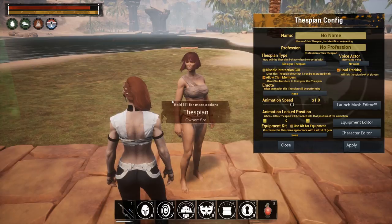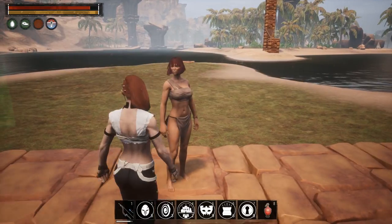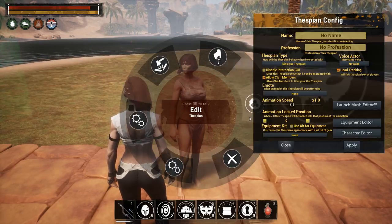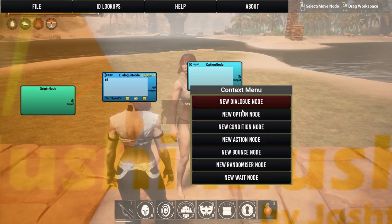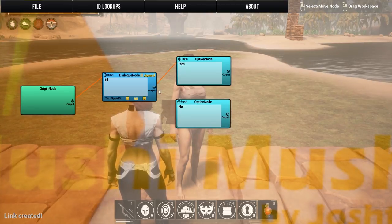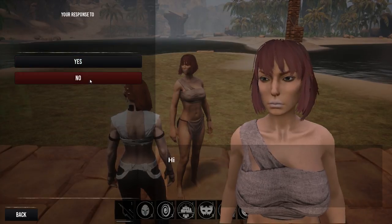Now that she's a Dialogue Merchant, hitting E always triggers dialogue. To edit her again I have to hold E and go to the edit menu. Let's launch the Mushi Editor again and look at the Option node — these give players options on the left side to select. We'll add two option nodes: 'yes' and 'no,' connect them up, save, apply, and activate her. You can see the Yes and No options, but they don't do anything yet because we haven't connected actions to them.